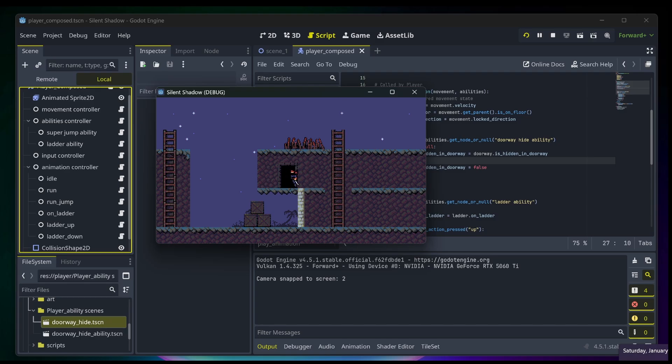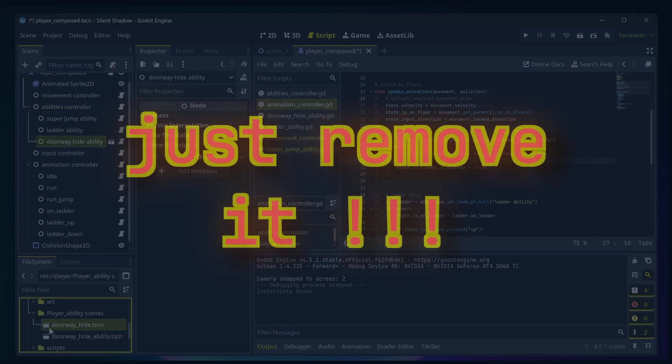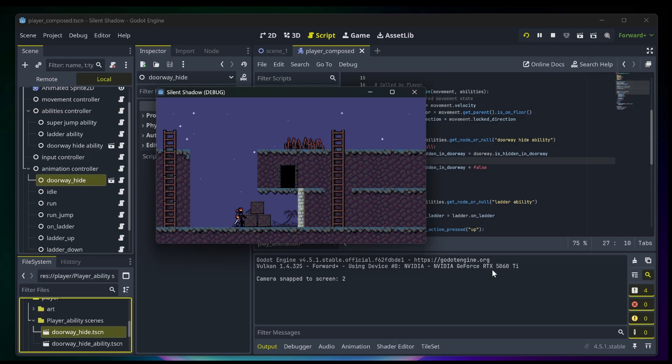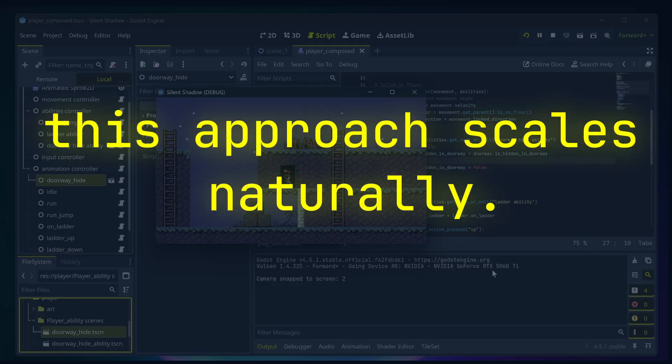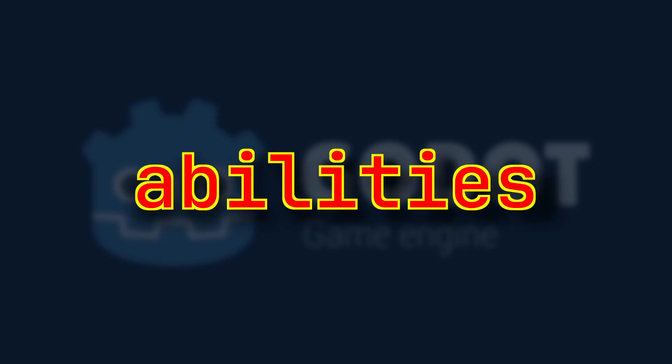What's really cool is that you can turn abilities on or off with almost no effort. Adding a wall jump? Just drop it in. Testing a new mechanic? Just drop it in. Removing an old one? Just remove it. You get to experiment with your player without the fear of breaking everything else — and that's a super underrated feeling when you're making a game. This approach scales naturally. As your game grows — maybe new levels, bosses, weapons, or upgrades — your player architecture doesn't fall apart, and you're not constantly afraid of touching the code.